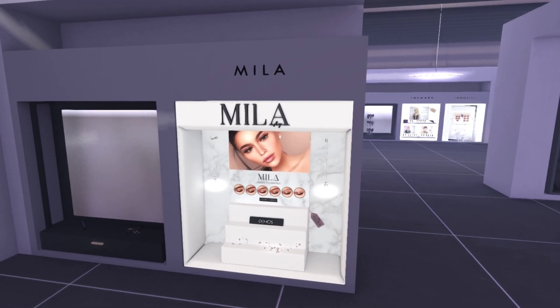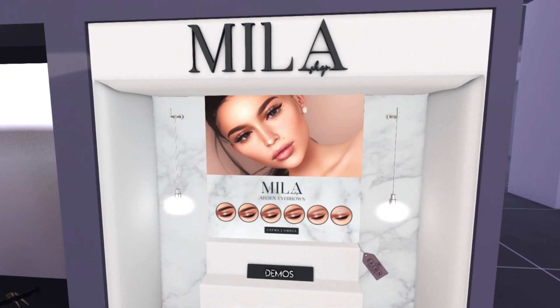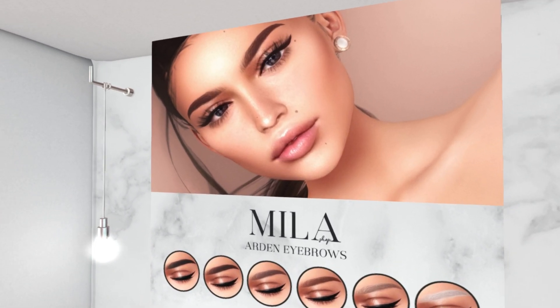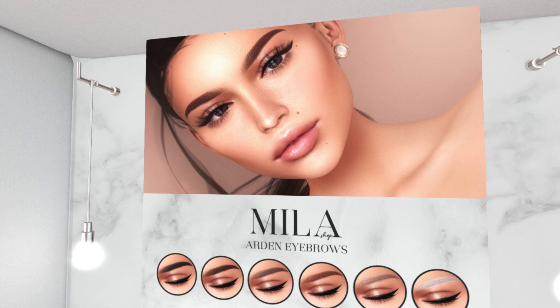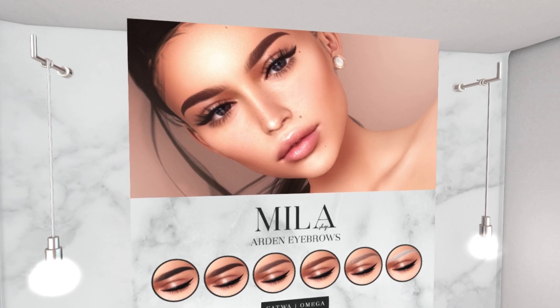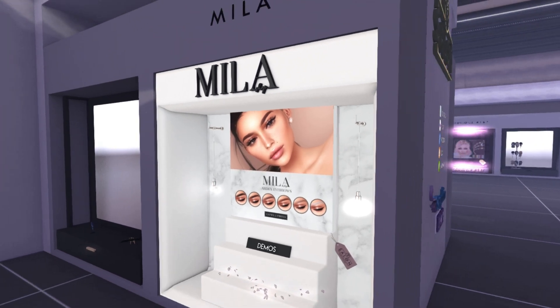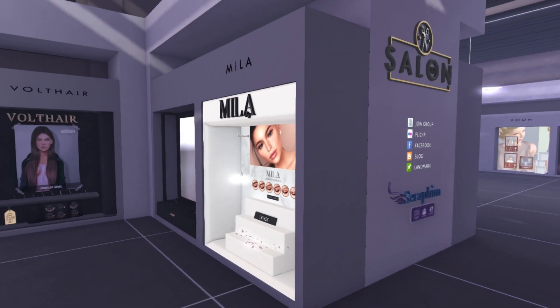We have Mila here, so it looks like we have some eyebrows. These are Katwa and Omega. Very smooth and soft brows. I like really messy brows, but I like these a lot, too. They make me think of a YouTuber I like to watch a lot — like micro-bladed brows. That's what it makes me think of.